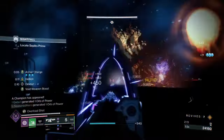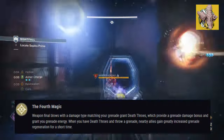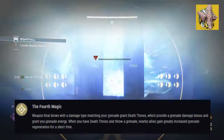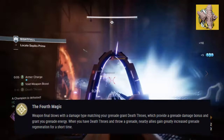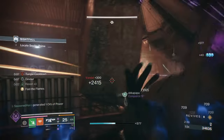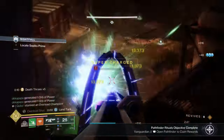Starting with the exotic, Varité's Brawl, with its exotic effect, the 4th Magic, it states: weapon final blows with a damage type matching your grenade grants Death Throes, which provides a grenade damage bonus and grants you grenade energy. When you have Death Throes and throw a grenade, nearby allies gain greatly increased grenade regeneration for a short time. It pairs well with any legendary or exotic weapon that can quickly garner kills in a short timeframe. The idea is that being able to kill faster will garner the Death Throes effect much more quickly, which means we can always have a 5-stack buff for our grenade when needed.